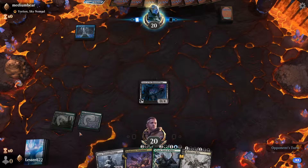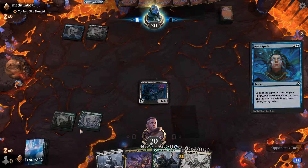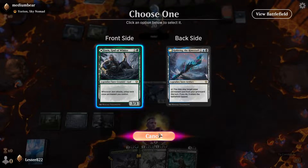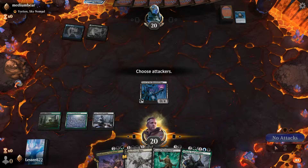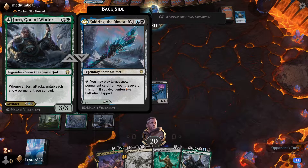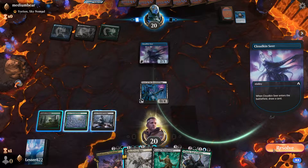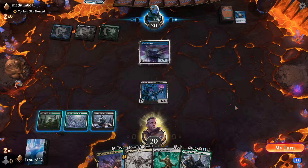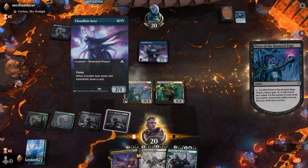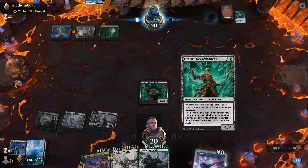It might get murdered but it can't be countered. Right now it just gives something minus one, minus one. So far not looking awful. Caldring is such a good answer to counterspell-heavy decks - if I try and cast Draugr Necromancer and it gets countered, I just replay him. I think I just sack the Priest. We're gonna play Draugr Necromancer, sacrifice the Priest to kill the Cloudskin Seer, and that'll give us access to the Cloudskin Seer. This is exactly what my deck wants to do.